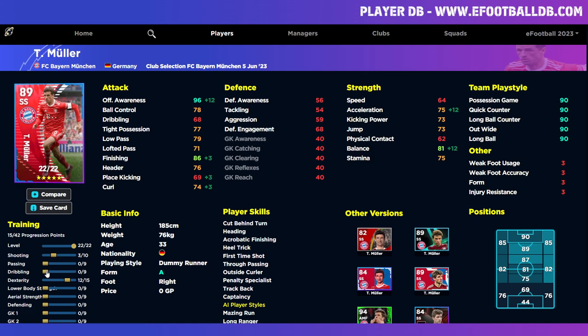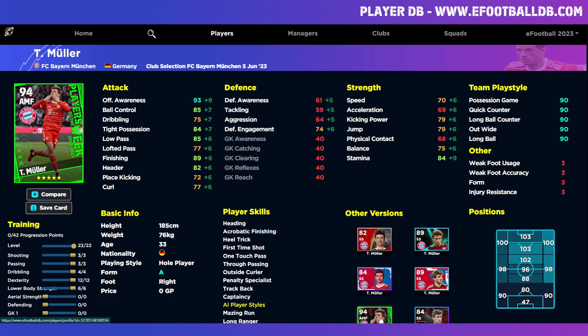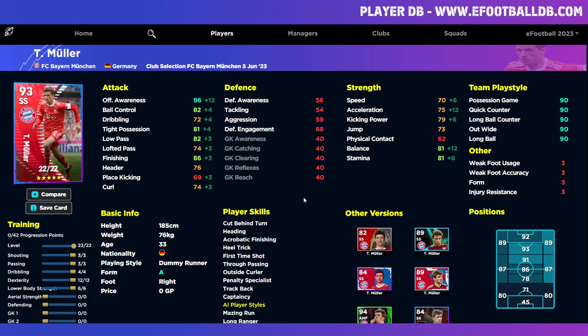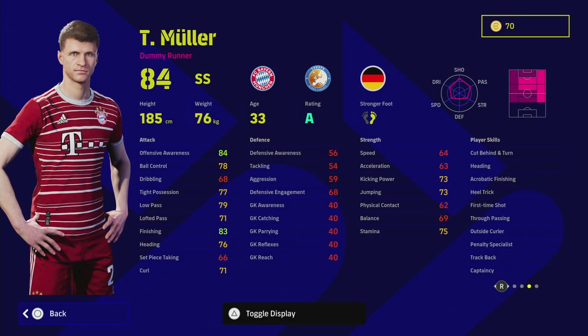Finishing at 86 is probably more than enough for Müller, and passing is good enough as a SS. We did a Del Piero player guide which follows a similar suit. Dribbling he's not the worst, but you won't have the ball at his feet that often. The big thing for this guy is stamina because of the track back — you'll probably want to sit him in the pocket in that AMF or SS role. His real strength is offensive awareness, one of the highest ratings of any player in the game.